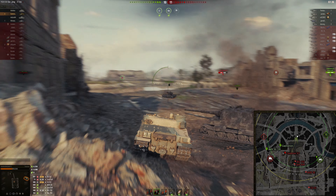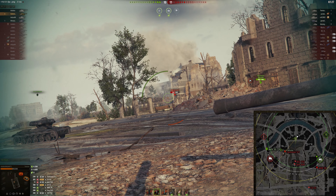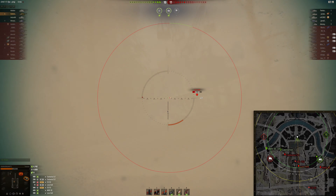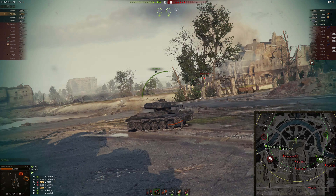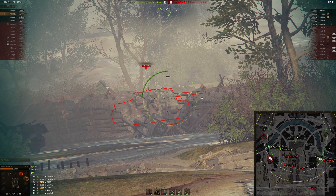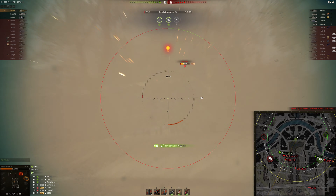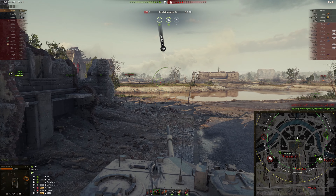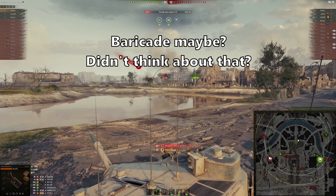It does take a moment to notice that Centurion, and unfortunately the barrel of that friendly Jagdtiger blocks his shot. But he still gets the next shot because this thing reloads insanely fast for its alpha damage. He does let the Centurion get away initially, needing a little more attention to which enemies he can hit and which are almost in cover. But he makes up for it with pretty good marksmanship, knowing exactly when to shoot the SU when it's out from behind those wooden wall cover panels.